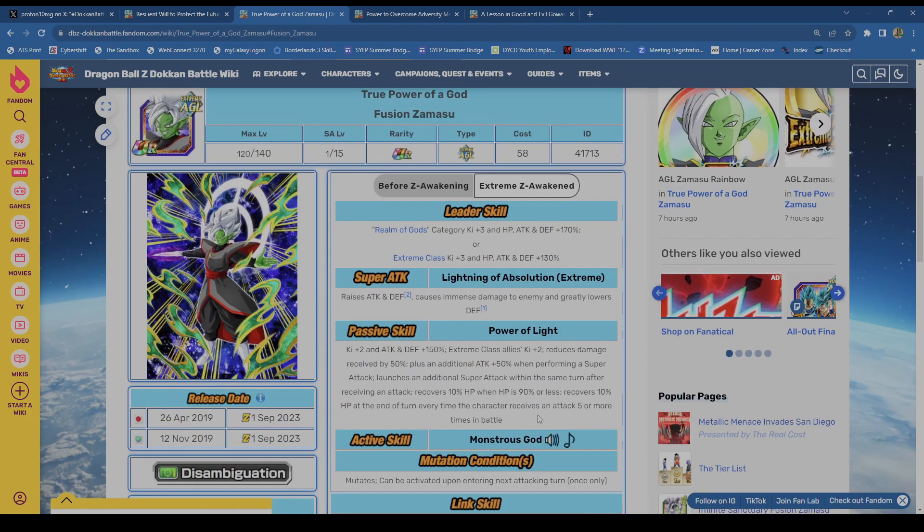Zamasu is different — this form is different. He has reasonable defense now. Zamasu as an EZA is a plus — he was already amazing, and they nailed this one. Tech LR Merged Zamasu needed this badly, and now he has the help. If they can get his name changed, the INT one will also link with them. Oh man, that rotation would be so good. I'm so glad they nailed this Zamasu.